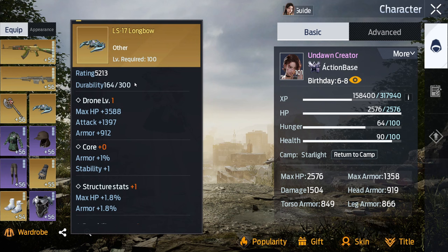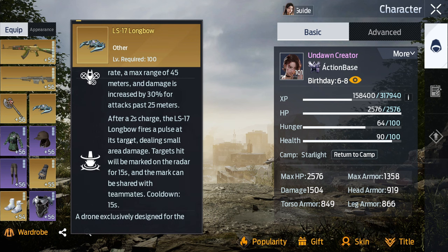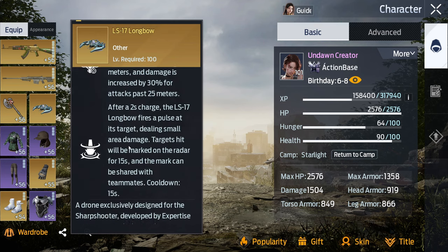In this update, every expertise has a free drone you can get automatically — S-tier, go get it. For the Sniper expertise it's the LS-17 Longbow. Honestly, I think the Sniper expertise drone is probably the weakest of all of them. The healing expert's drone heals, the shield expertise gives you a shield when you're low on HP — that's op. But the Longbow is just an attack drone. After a two second charge it fires at the target — it's basically just an attack drone and that's it.